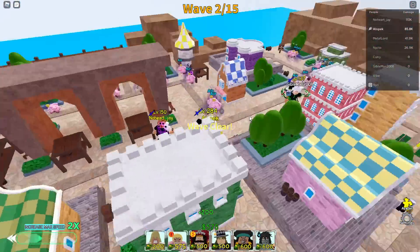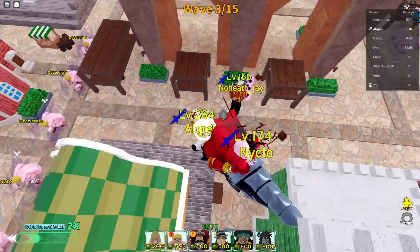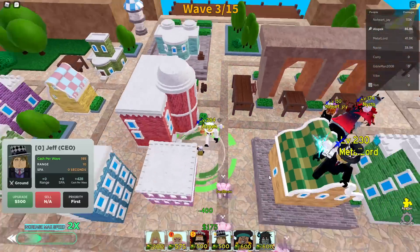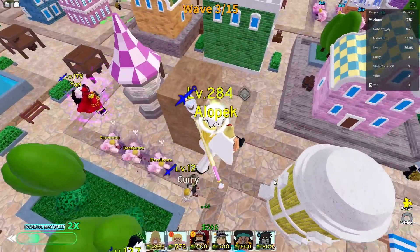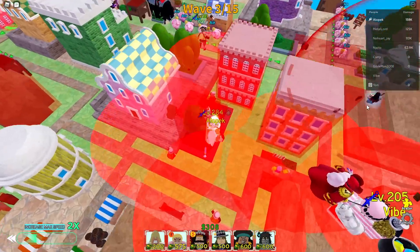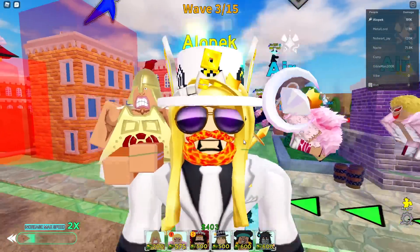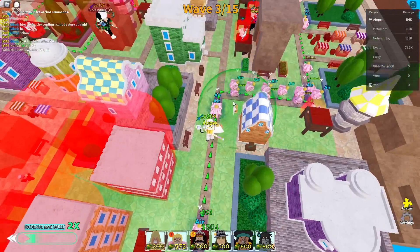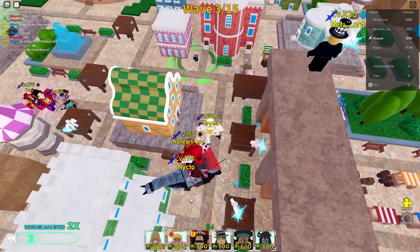That's the main strategy. What you want to be working towards is spamming Urus at the start, and you want to have one Goldie Roger on the 125k upgrade. Also, one person needs to bring Ichigo because you're going to need Ichigo to slow the air units at the end. I'm the one bringing Ichigo so I'll show you the Ichigo position.